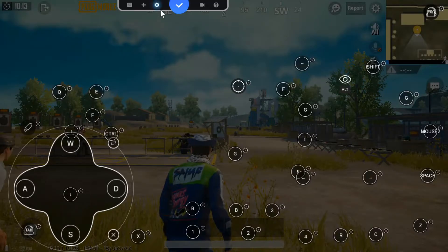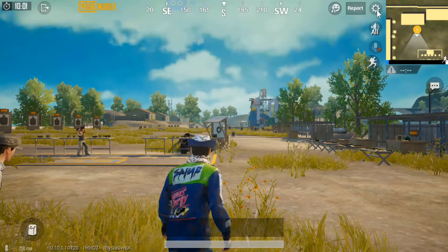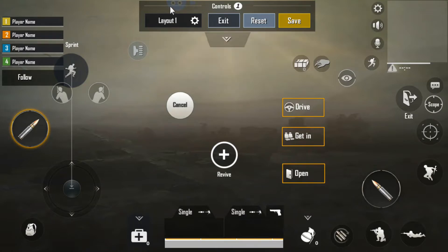Now here, first we have to set the shooting mode. My shooting mode is mouse-free. Now let me go to settings, then control, then customize. Here is the mode settings.